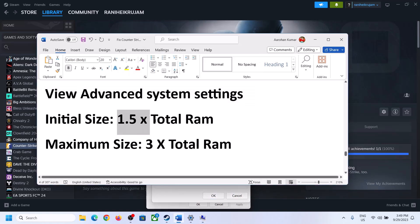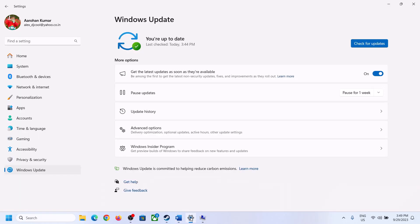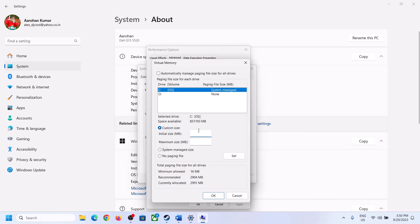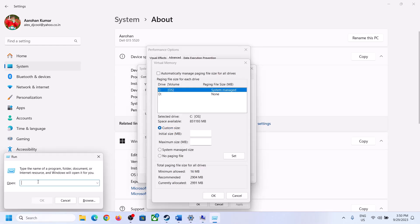Select the right drive, then put a check on Custom Size. For the initial size, the formula is 1.5 times your total RAM. You can check your total RAM in Windows Settings — go to System, then About. In my case the total RAM is 16 GB. We need to convert 16 GB into megabytes using a calculator.